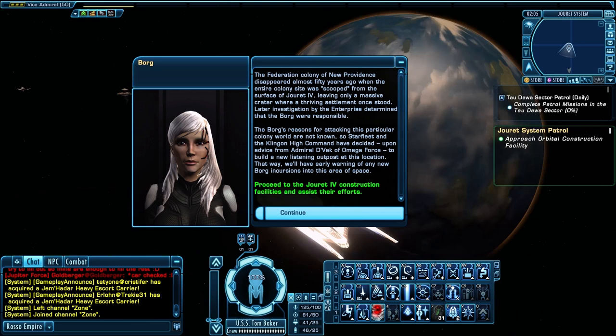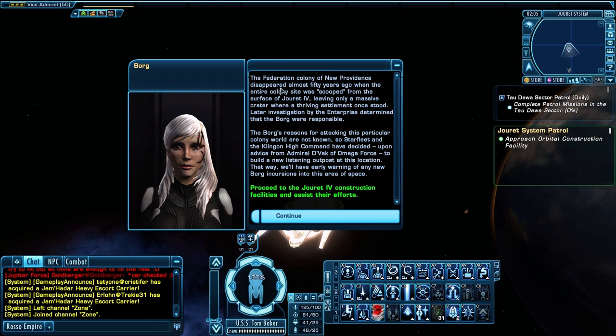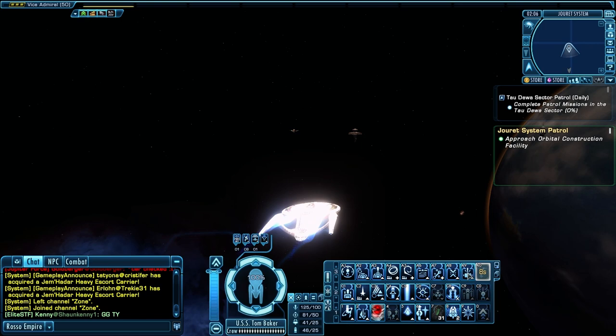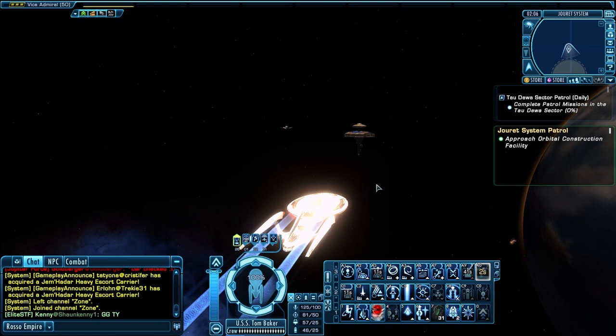The Jurette system was once the site of a New Providence Federation colony with more than 900 inhabitants. In 2366 the colony was destroyed by a Borg attack — an assault so complete that the colony itself was scooped off the planet leaving behind a massive crater. A failed attempt to recolonize Jurette IV ended in the mid-2380s. So we'll start with this as our first patrol. I don't know how many percentage points we get — I don't have that memorized. This one is really easy and takes very little time.